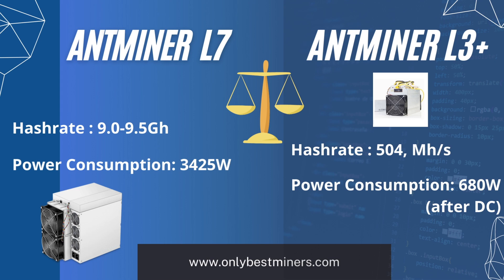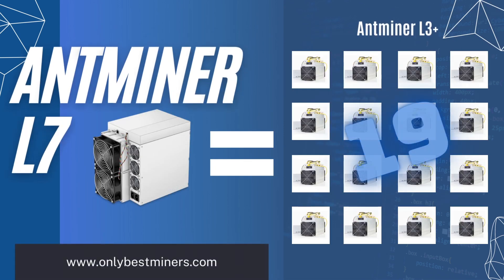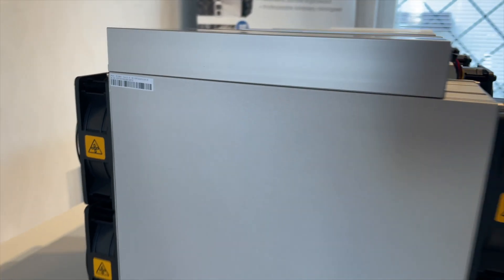Its predecessor, the Antminer L3+, is from 2017 and had the following specs: 500 megahash and 680 watts — of course after downclocking. So the L7 is like 90 pieces of L3+ combined.